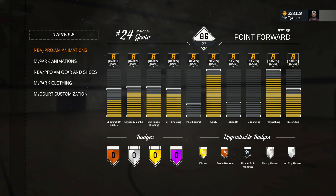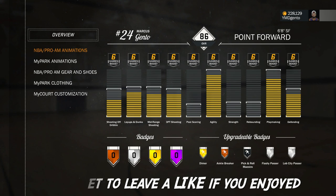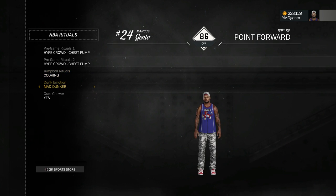So real quick, I want to bring you guys up to date. I'm an 86 overall straight out of high school. Point forward, 6'8 small forward. And yeah, your boy got some swag on him, man. This is gonna be the real deal — this is actually gonna be the guy that carries over into the 2K17 full game.